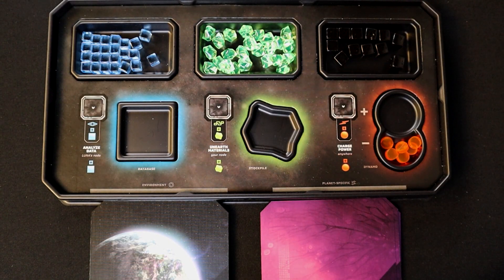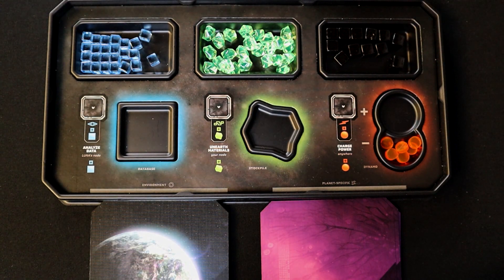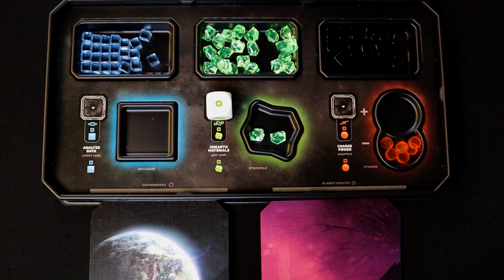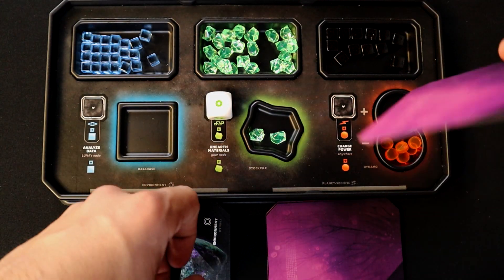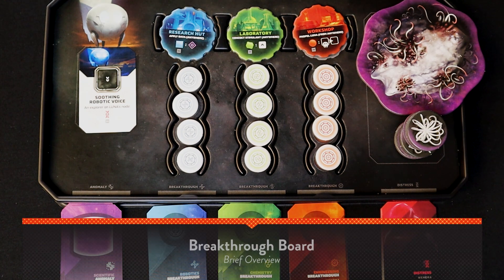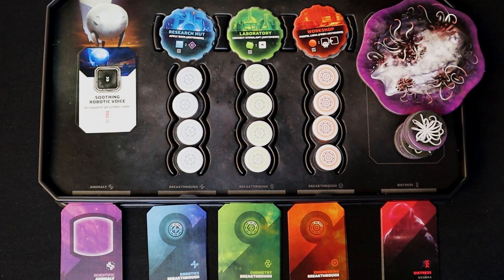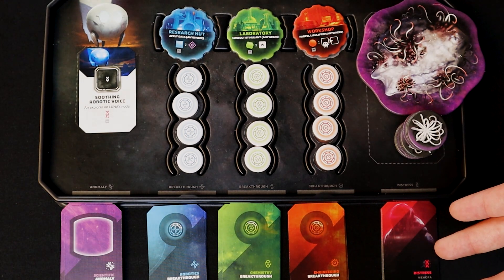Now the resource board. Resources in Unsettled — including data, materials, and power — are shared by all explorers. This board contains each resource's supply, the action used to gain each, and the shared storage of resources gained. Beneath this board are the environment cards not yet revealed and any unique card types for your current planet. The breakthrough board holds things you can unlock or build to gain personal abilities, one-time use abilities, and group abilities. It also stores any unique planet tokens, Luna's current special ability, and the unique distress cards the planet can inflict upon you.